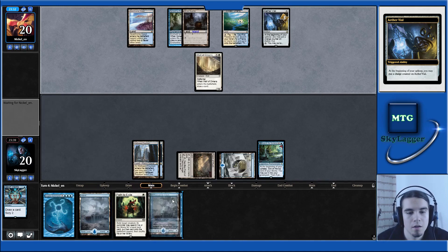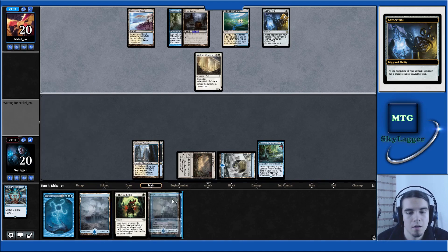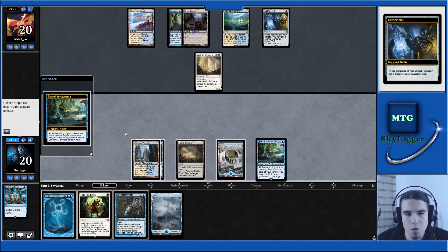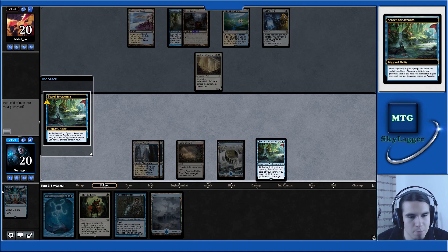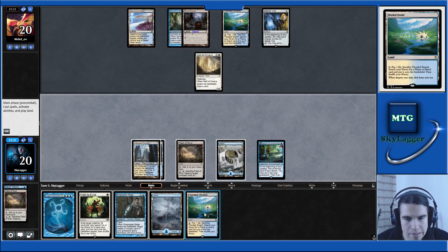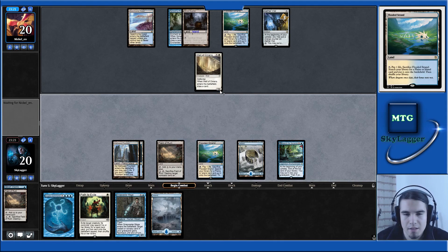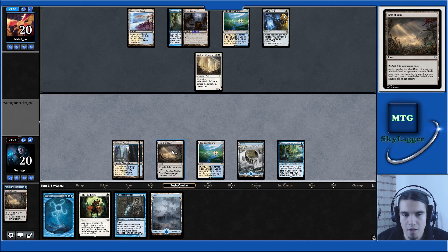They have a very slow start, that's good for us. That leaves us more time to draw into a Wrath effect and clean the board. Still no play from our opponent — this is weird. Do I want another Field of Ruin? I don't think so. Let's put it in the graveyard and draw a Flooded Strand, which is not better. Let's pass the turn.